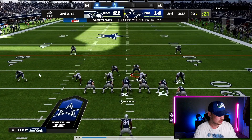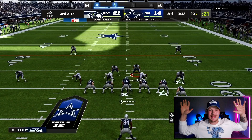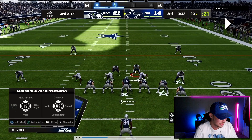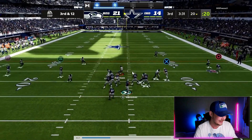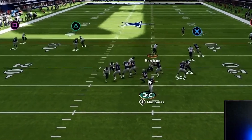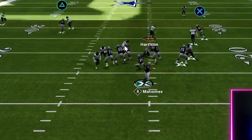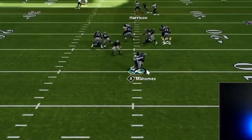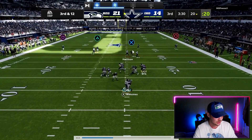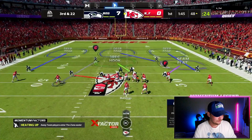Here we go again — third and 12, and we're in curl flats so we're not going to let anything get in over our head. Again we user this linebacker, take a little half step in, hold in the middle of the field for a second, then bail out. The running back is blocking again. We have our looping blitzer and the running back is super late noticing the nickelback — we get into the backfield. Our user is taking away the hot read in the middle of the field, and the quarterback tries to force the ball downfield but there is absolutely nothing open.